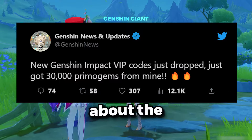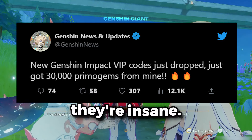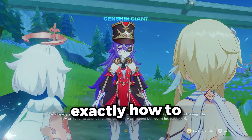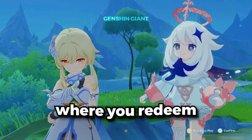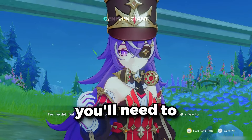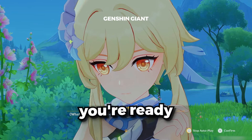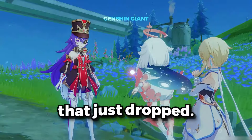You guys may have heard about the new Genshin Impact VIP codes that just dropped, and let me tell you, they're insane. You can get anywhere from 12,000 Primogems to 30,000 Primogems per code. And the best part, I'm going to tell you exactly how to get your own code. First things first, head over to the page where you redeem your Genshin Impact codes. Depending on your platform, you'll need to visit either Genshin's official website or redeem the code in-game — just go to wherever you normally redeem your codes. Now that you're ready to redeem a code, you will need to type in one of the new VIP Primogem codes that just dropped.